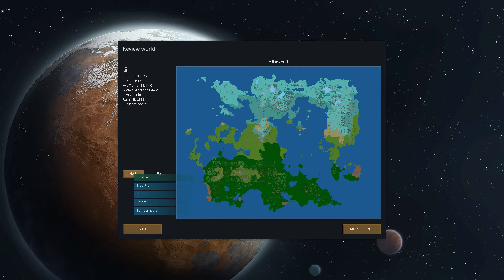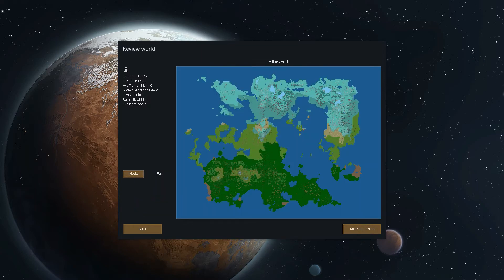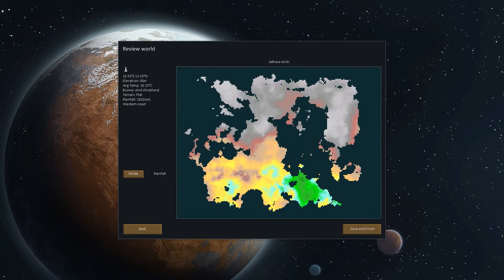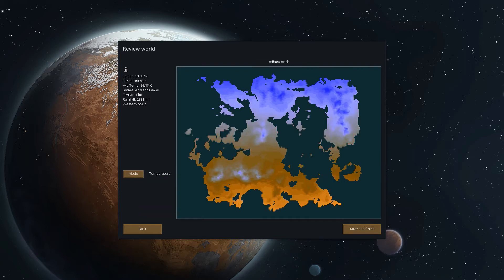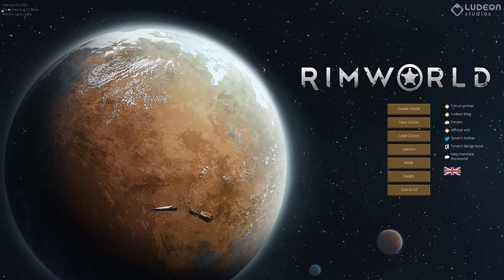There are a couple of different modes for viewing the planet. You can see the elevation of areas, you can see rainfall to see which ones are drier than others, and you can also see the temperature to see which ones are hotter. We're just going to go with a regular temperate biome to start out.